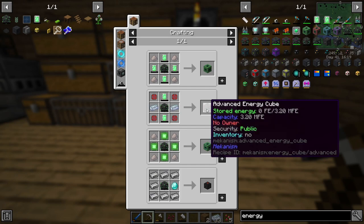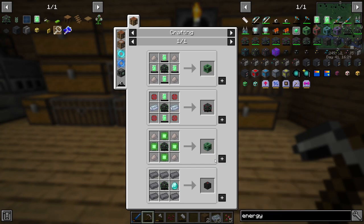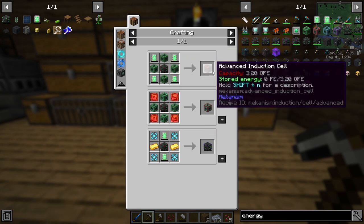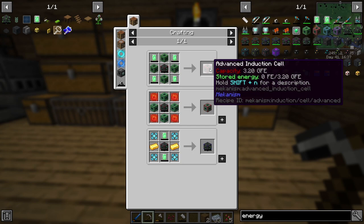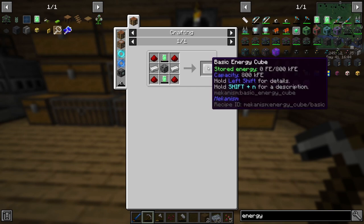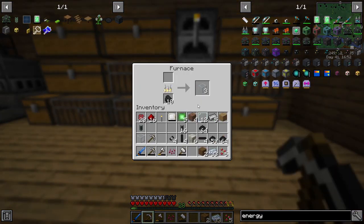You can upgrade it just like this — that's actually not that expensive to upgrade. What is this? Basic induction provider, interesting. Laser amplifier — and then we can upgrade this to advanced. Ignition cell — maybe, maybe not. Okay so we're gonna make this basic energy cube. It's gonna hold 800,000 FE — I don't know if that's good or not, we'll find out.